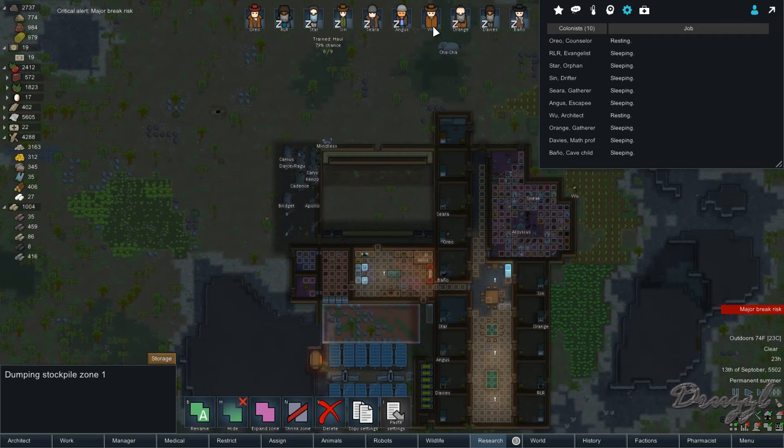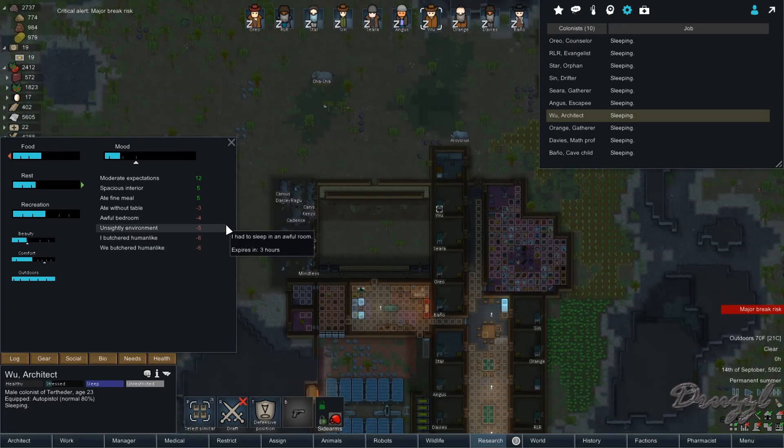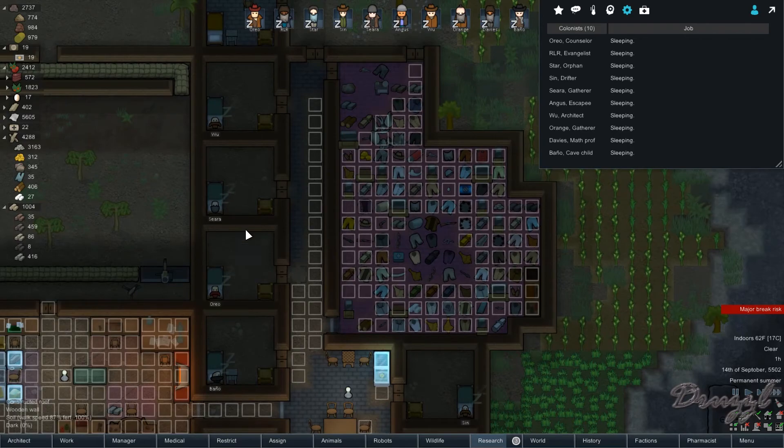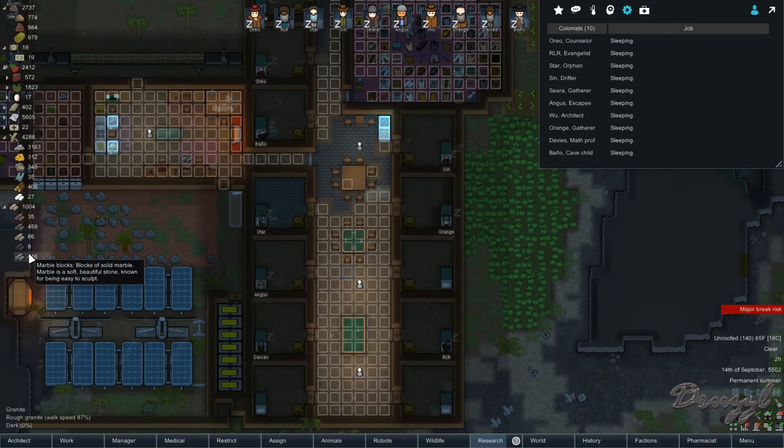What's going on? Colonist is butchered, butchered, drowsy, awful bedroom - I'm working on your guys' bedroom, I promise. Alright, we do have some marble, so let's pause it real quick.